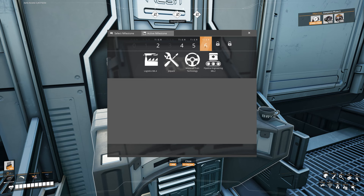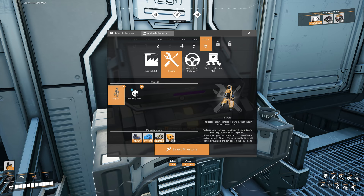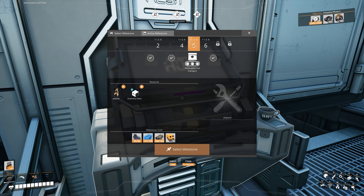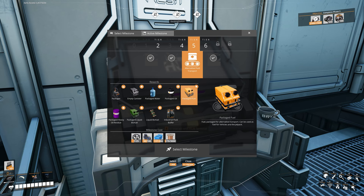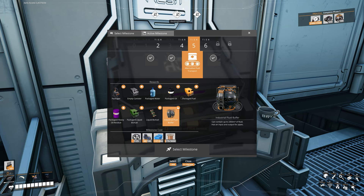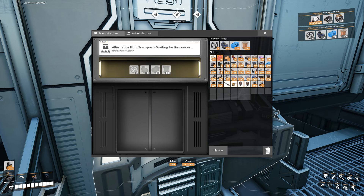We're looking at tier six and specifically the jetpack. This is what I want to unlock — it lets us fly around without any mods, and we get extra inventory slots too, handy for carrying fuel. But to unlock the jetpack we need packaged fuel. We can only get that by going to tier five and looking at Alternative Fluid Transport, which unlocks the packager machine, empty canisters, packaged water, oil, fuel, heavy oil residue, liquid biofuel, and the large industrial fluid buffer. We need to unlock this first.